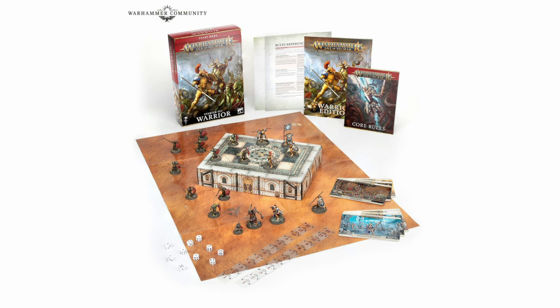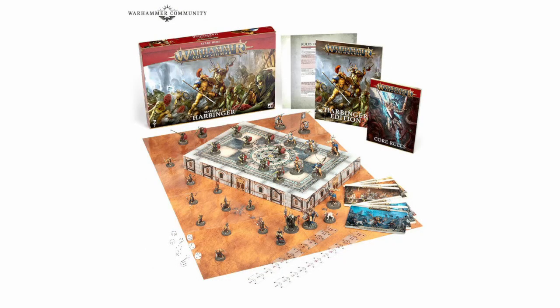The second set, Harbinger, is much larger and it's designed so that if you bought Warrior first and wanted to go from there, you can pick up Harbinger to expand your forces without doubling up on characters. It contains the same 5 Vindictors and 10 Gut Rippers from the Warrior set but drops the Knight Arcanum and Killer Boss. It then adds 3 Praetors, a Lord Imperitant and a Gryph-hound from the Stormcast, while the Orruk side gets 10 Hobgrot Slitters, a Swampcalla Shaman, and a Pot-grot.